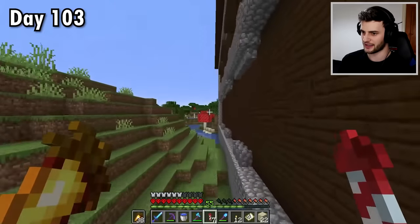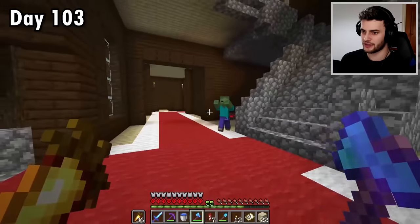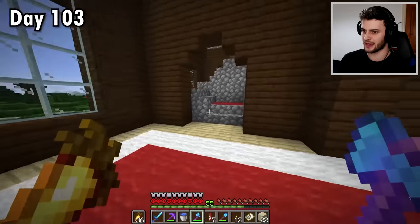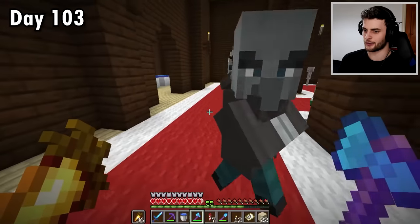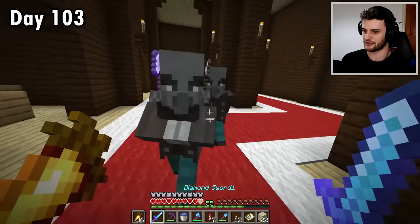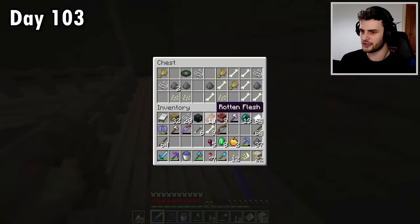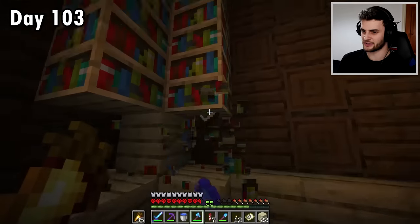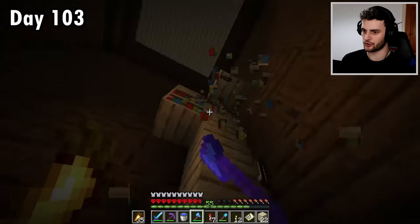These are pretty dangerous places so I'm going to have to be careful — it is hardcore after all. Although these guys only do half a heart, so they're actually pretty rubbish. The main thing I want here is gunpowder. I'll also grab the music disc — I'll just start collecting those. Might as well take some bookcases as well; you can never have too many books.